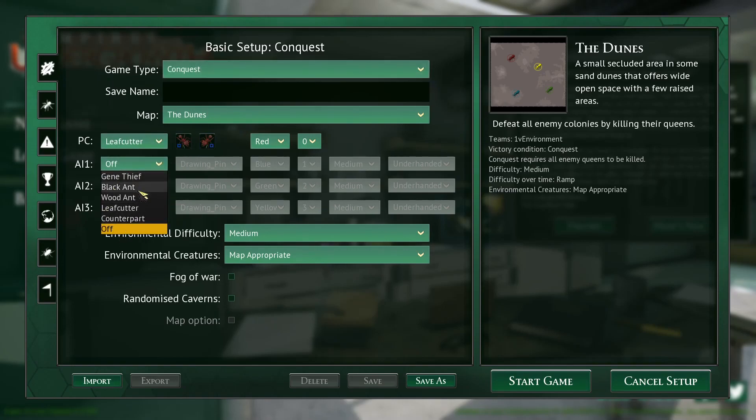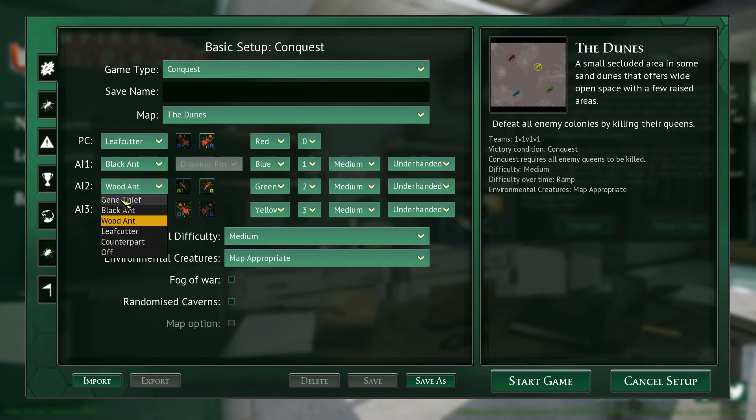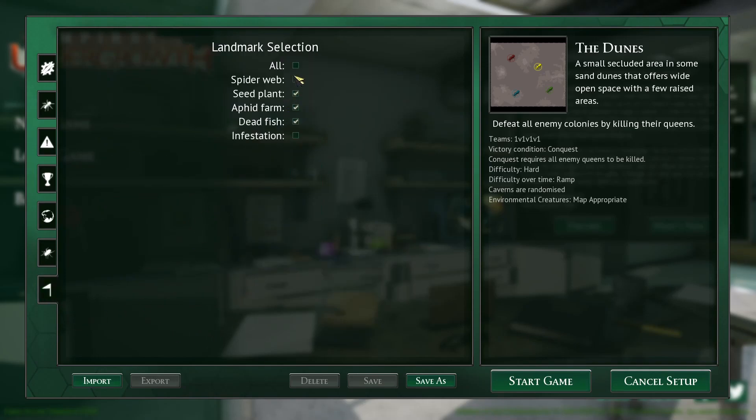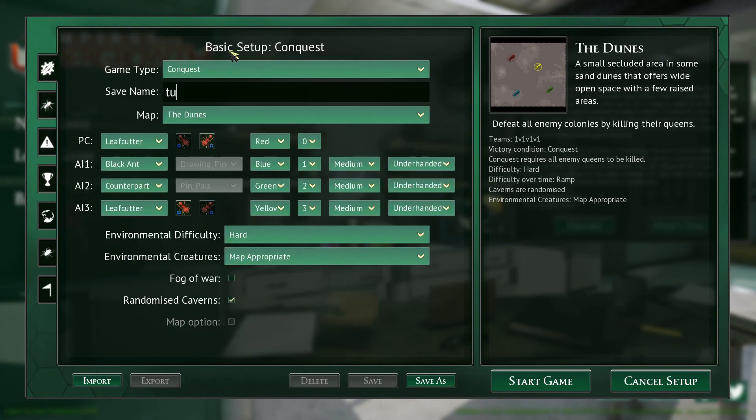Let's go with leaf cutters again. Actually, let me consider: we could go with black ants, have a ton of black ants, but the black ants in the last one were a nightmare. Let's go leaf cutters. We'll set up counterpart colony and black ants as opponents, go on hard, randomize caverns, switch that spiderweb off because it's a nightmare. I'll stick a couple of ubers on there, and we'll go for a free for all again. I'm still learning these guys so I don't want to jump it up just yet.